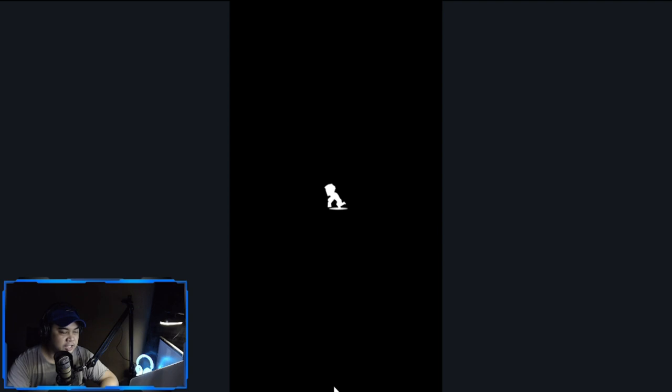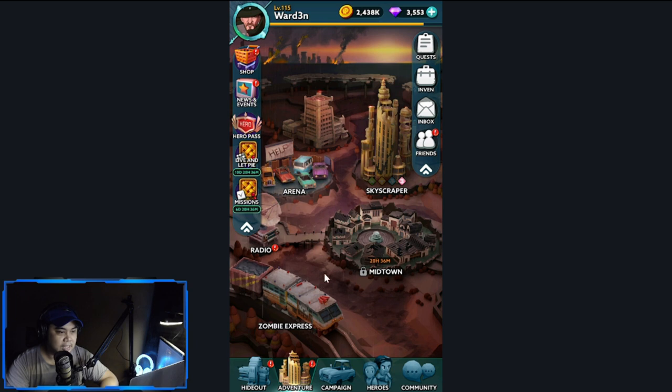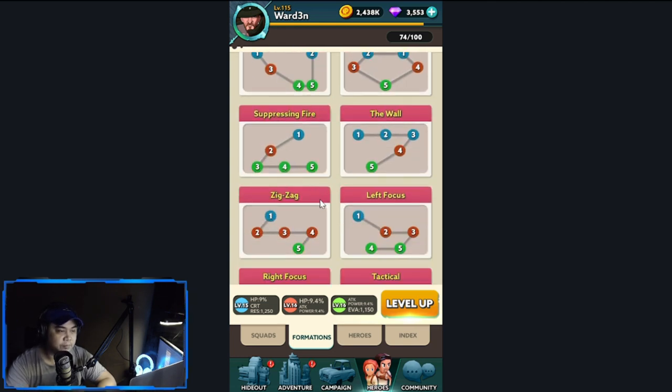For formations in novice arena in my group, the top formation is Balanced. It's usually readily available — you don't have to unlock anything — and it's dependable in terms of structure. That is why a lot of people are using it with success.